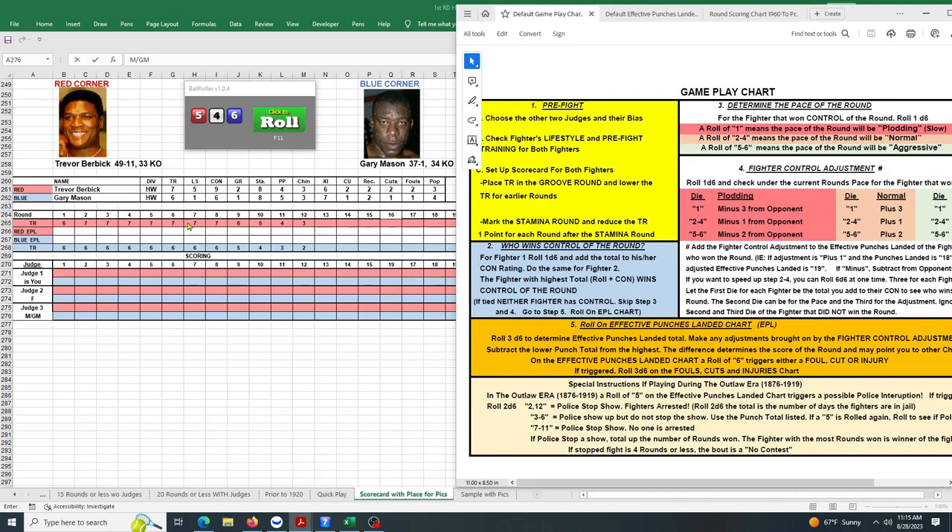Now it's time to start the fight. Red will be Burbick, and four will be Mason. Whoever has the higher control roll — adding two dice — gets control. Mason rolls a 12, Burbick rolls a 14, so Burbick will be in control. His overall record is 49 and 11 with 33 KOs, and Mason is 37 and 1 with 34 KOs.